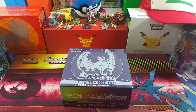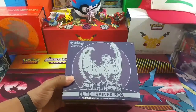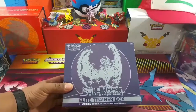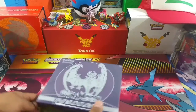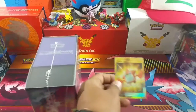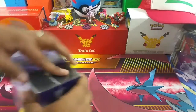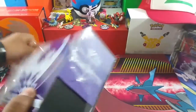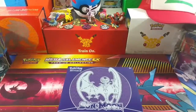Hey YouTube, this is TCGDad and Son, and today we're going to be opening up another Elite Trainer Box - this time the Lunala from the Sun and Moon collection. Earlier we opened the actual trainer box for the Solgaleo and we were able to get one of the actual secret rares, which is right here - the Rotom Dex. Let's see what kind of luck we get this time with the Lunala box, and see if we can get a hyper rare or secret rare.